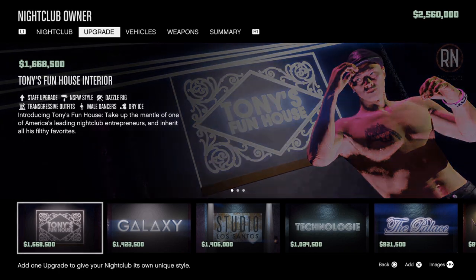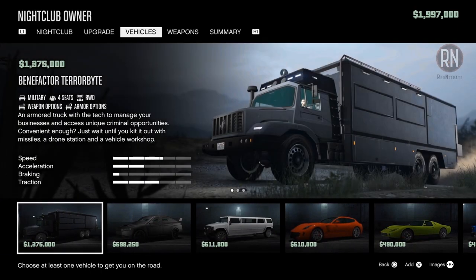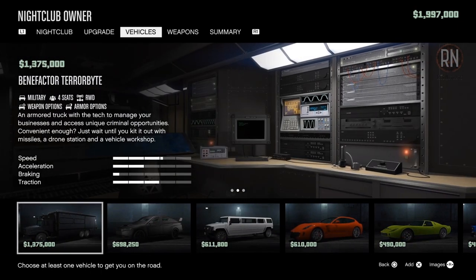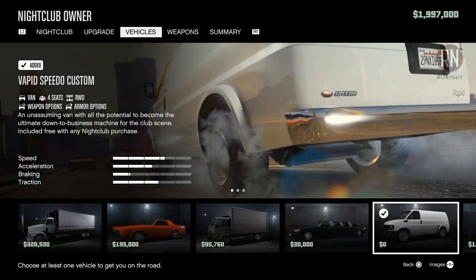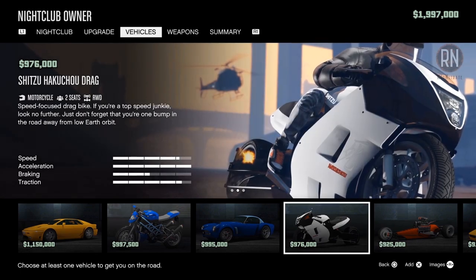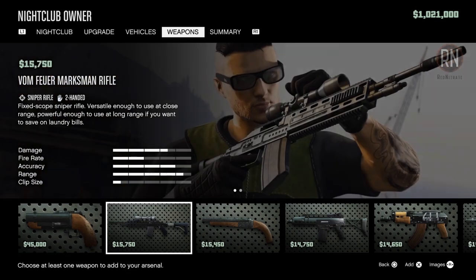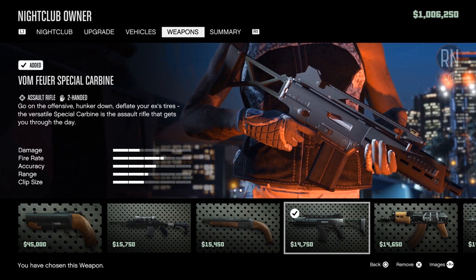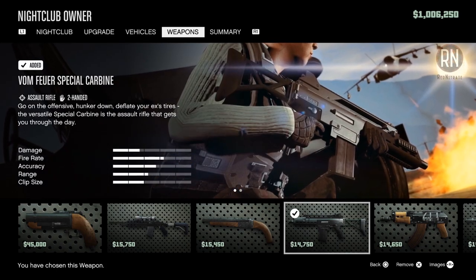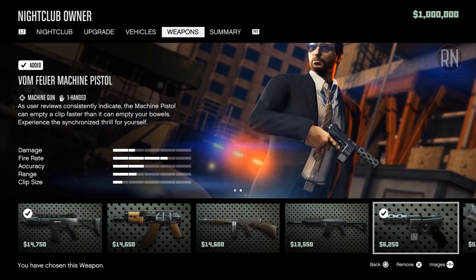From there you'll need to select an upgrade pack, which is really just picking the style for your nightclub — since we're wanting to make money fast, just go with the cheapest one. As for vehicles, there are really only two choices to consider: the Kuruma, which is great for beginners and offers amazing bullet protection during missions, or the Hakachu Drag towards the end of the list if you want to make money the fastest way possible. Then for guns, you're only going to need two in total — the Special Carbine, which is an absolute beast and will be your go-to weapon 99% of the time, and a machine pistol, which lets you shoot from a car or a bike.